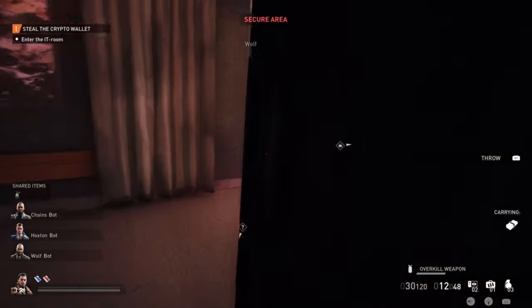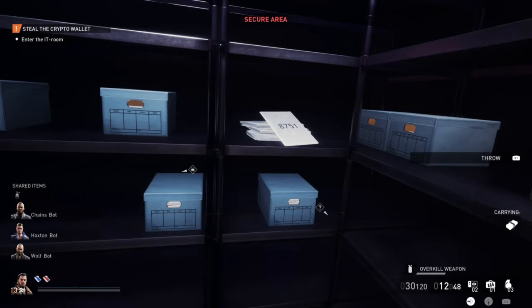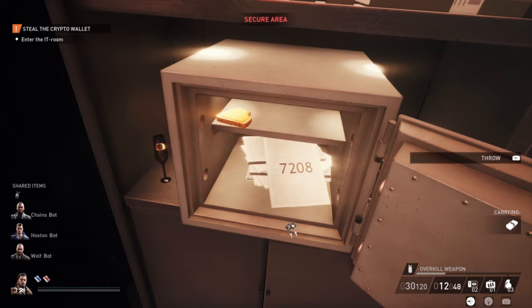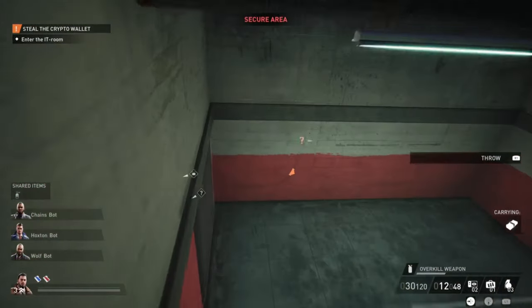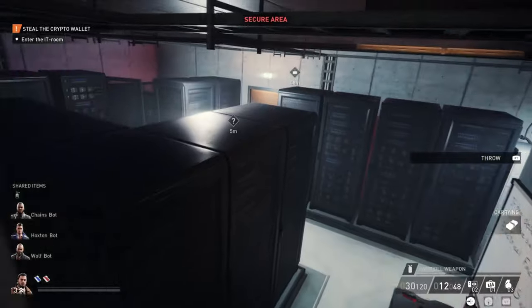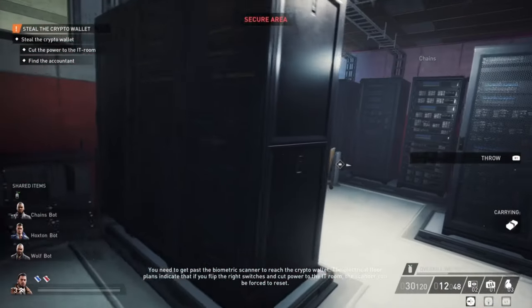The third possible code — I'll show it later when we come back to this office; it's on the chair behind the desk. But first, the main thing we're looking for: the crypto wallet. For this, we need to go to the IT room. The first possible location is very easy — just open this ventilation cover when you exit the accountant's office, and it's basically right there.